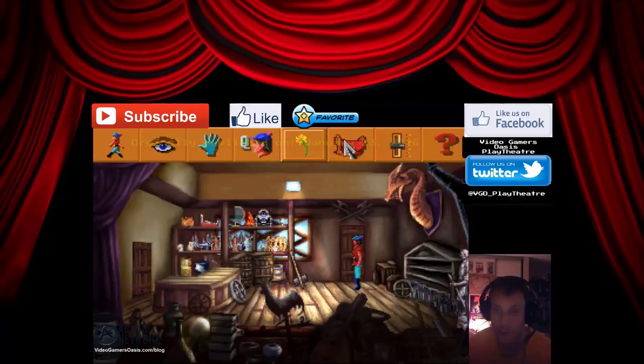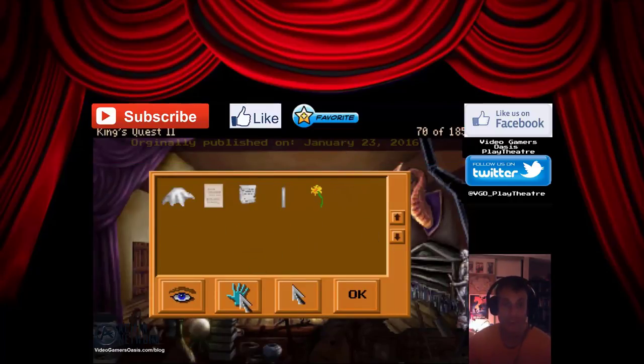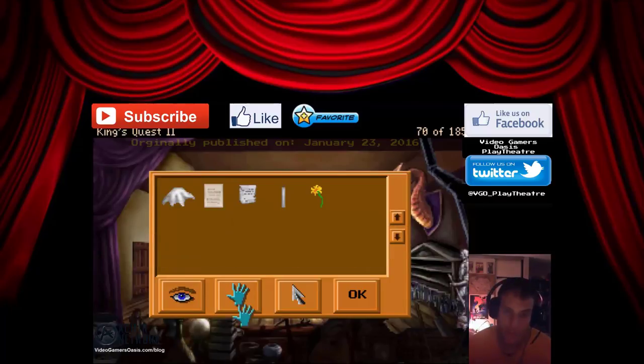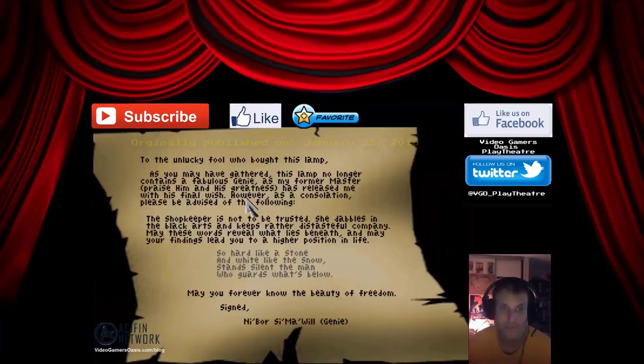If you paid attention earlier, we read a note that was in the lamp. Let's read the note again. It's the scroll you found inside the lamp — it's made of fine paper. You read the scroll from the lamp. There's an important poem here: 'So hard like a stone and white like the snow, stand silent the man who guards what's below.' Now that's a riddle.